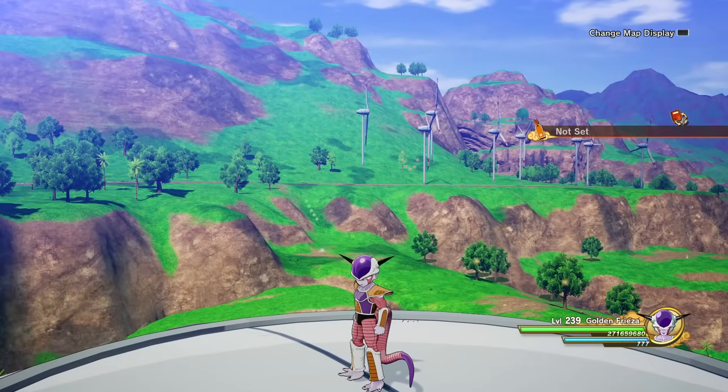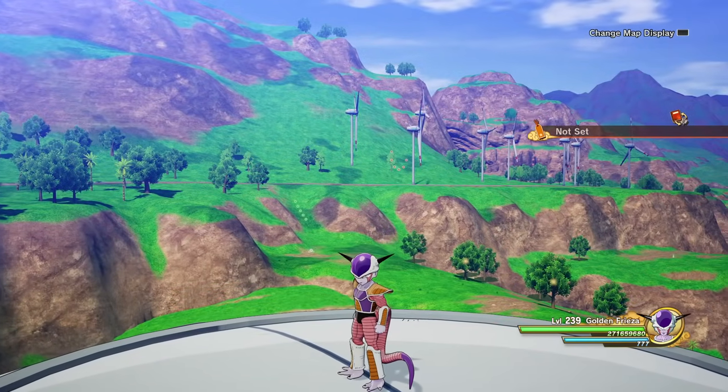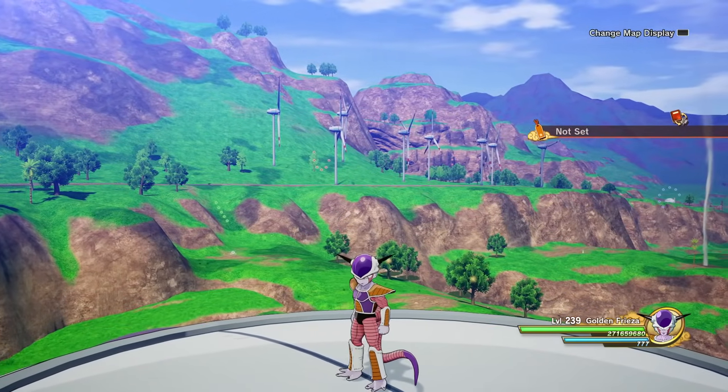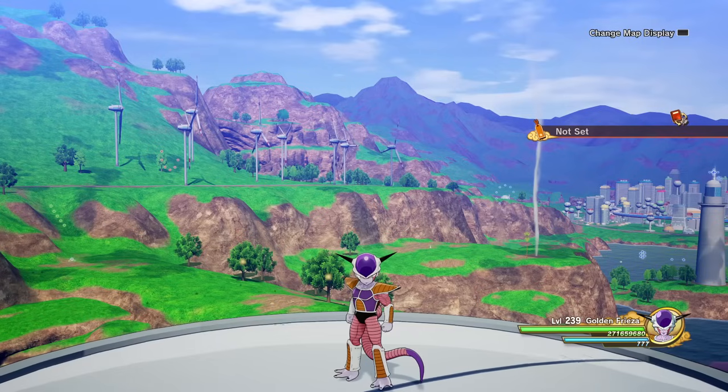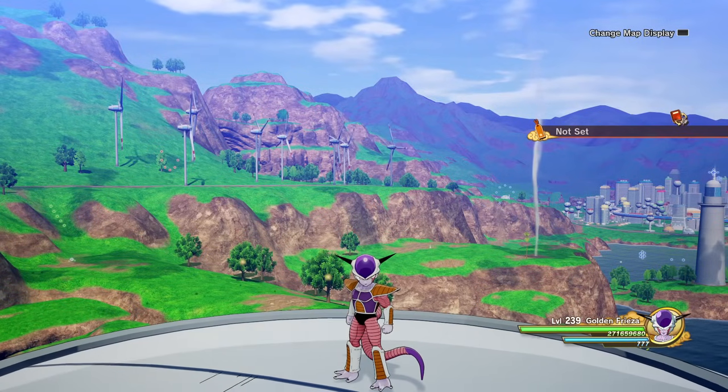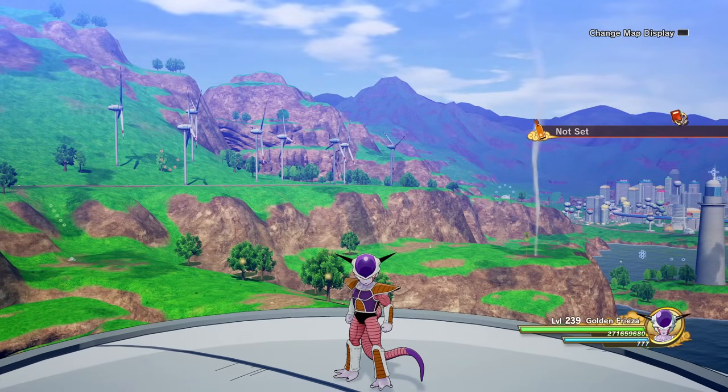Alright you guys, welcome back to the channel. We're here for some more Dragon Ball Z Kakarot and today we have an epic transforming Frieza black mod. Massive thanks to AK Master for creating this. It's called the Ultra Pack. I'll be sure to have it linked down below in the description.